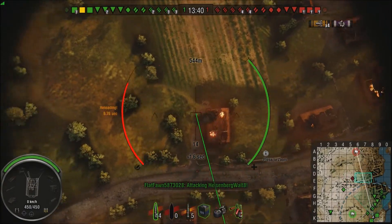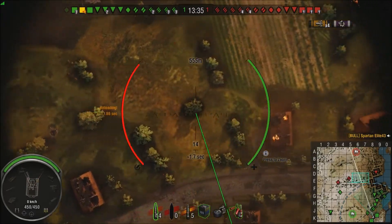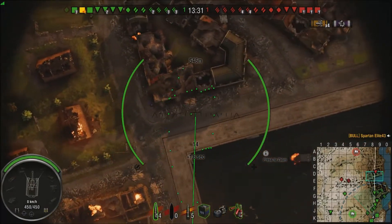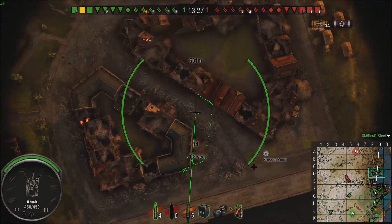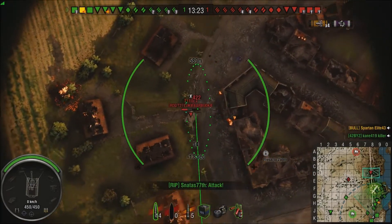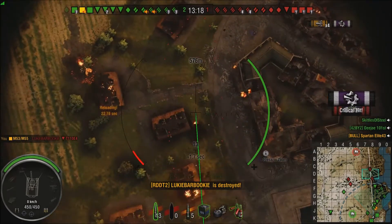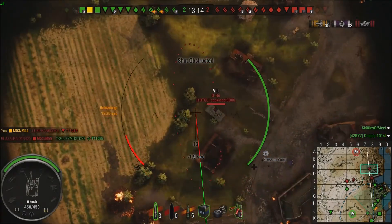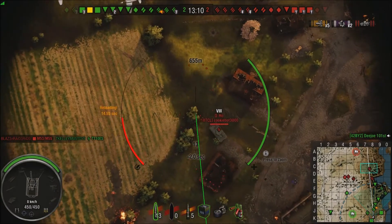I'm seven seconds out from reloading and I see a new tank destroyer down to the right. I check to see who it is so I can use that information later — it's a Death Star. So now I know every time that tank gets spotted to the right, it's a Death Star. E4 — pow, 616, game over, go back to the garage. He's going to go make a forum post about how OP artillery is.